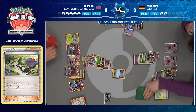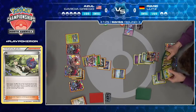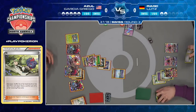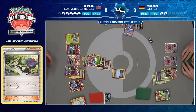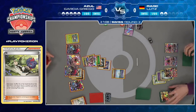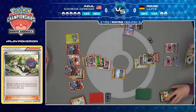This has been so well navigated by Azul — Mark largely the aggressor, playing very patiently the first couple turns, not being baited by those single-prize knockouts. But Azul with consecutive Countercatcher turns trying to limit Mark's hand size. N is still one of the most powerful supporter cards in the game — no exception here. And Mark draws his card for the turn. Looks like a Metal Energy — that is not what he needs.